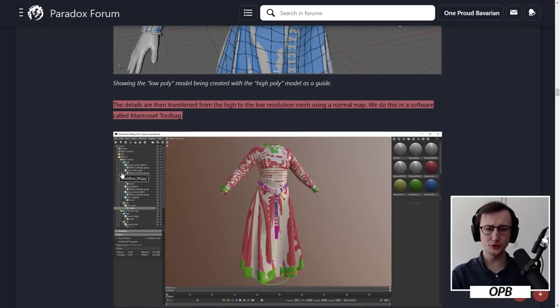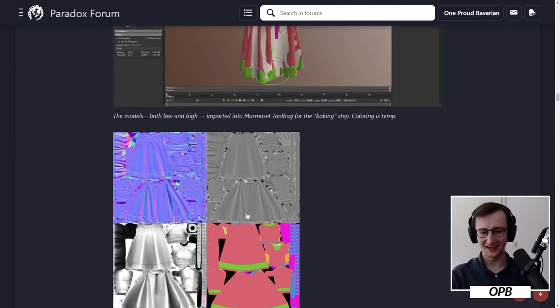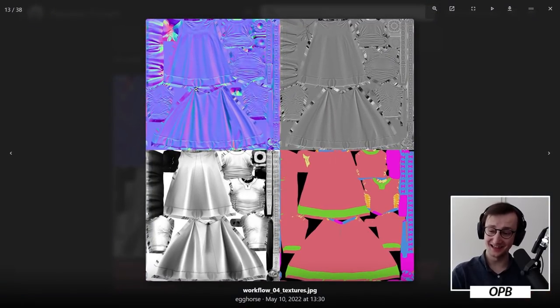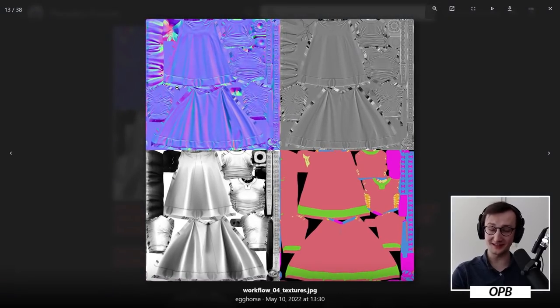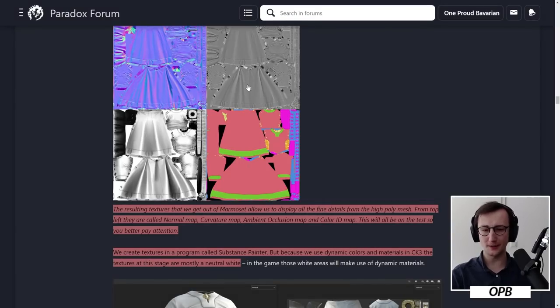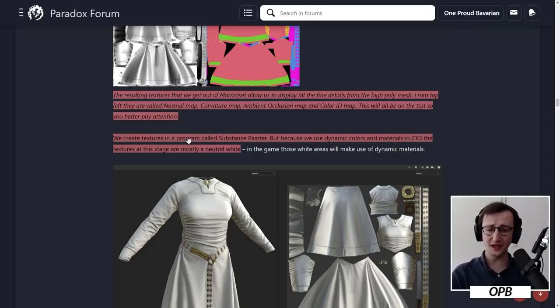The details are then transferred from the high to the low resolution mesh using a normal map, done in a software called Marmoset Toolbag. If you have ever done map modding for a Paradox game, you will know about the normal map, the height map, the curvature map. These are all things that have to be created when making an art asset. There's a lot of work going into this. We create textures in a program called Substance Painter, but because we use dynamic colors and materials in CK3, the textures at this stage are mostly a neutral white.